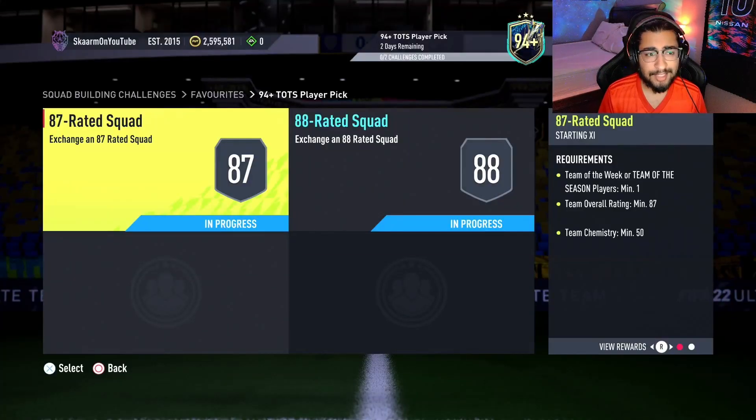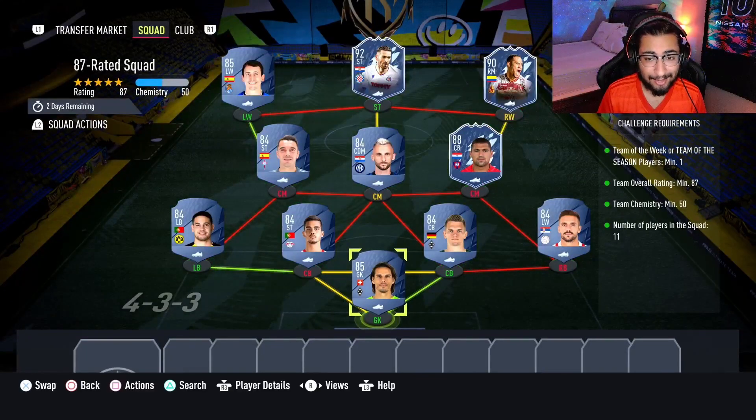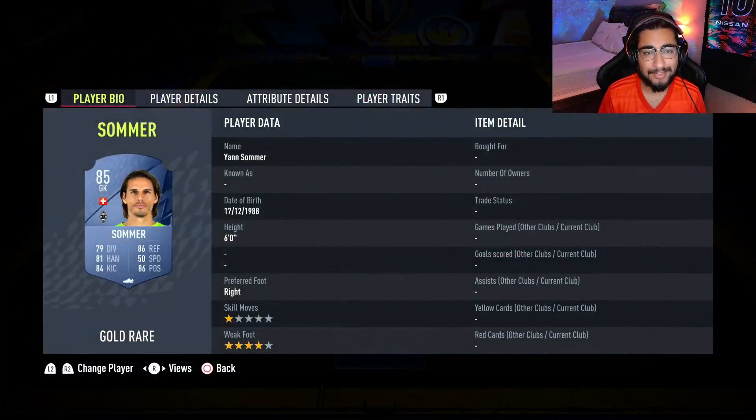Let's move straight into the 87-rated squad. This is going to cost 154,000 coins to complete. Loyalty is required, as you can see, and here are the players I did use.